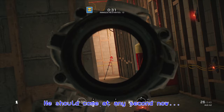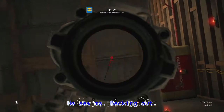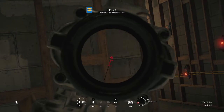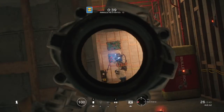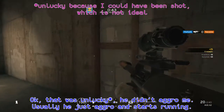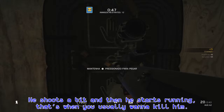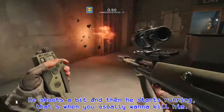I don't see a health requirement. He should come in second now. He saw me, backing out. He didn't. That was unlucky — he didn't trigger me, which is unusual. Usually he just triggers and starts running, shoots a bit and then starts running. That's when you usually want to kill him.